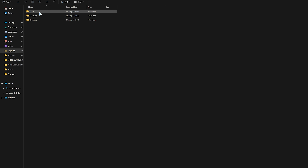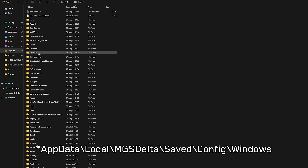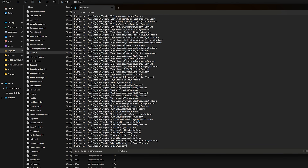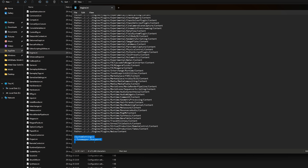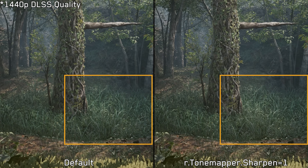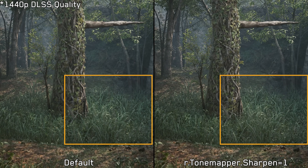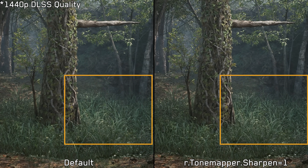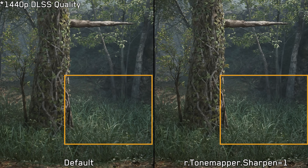This brings me to the first tweak I highly recommend if you're upscaling at this resolution. To apply it, go to your AppData folder and follow this directory path, then open the engine.ini file with a text editor and add these lines — don't forget to save. This will increase the sharpness of the image, and you can adjust the intensity to your preference. Setting it to 1 already improves image clarity noticeably.